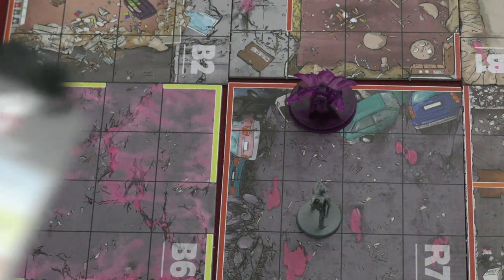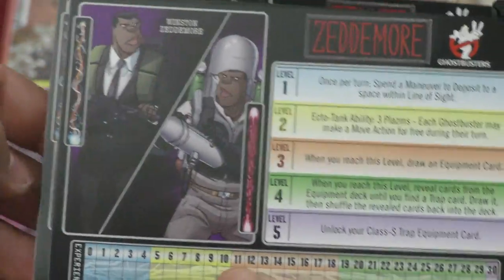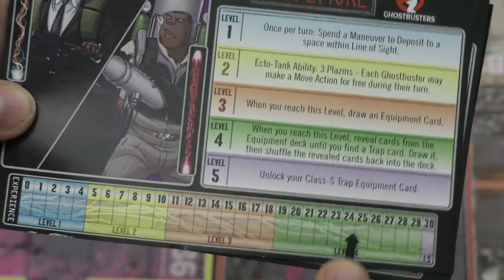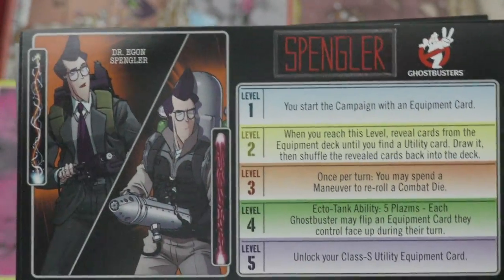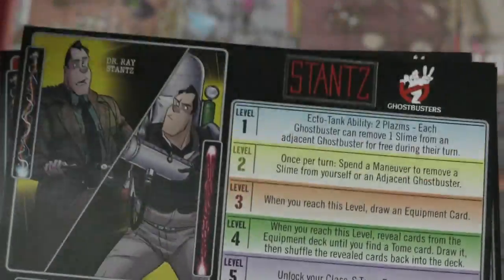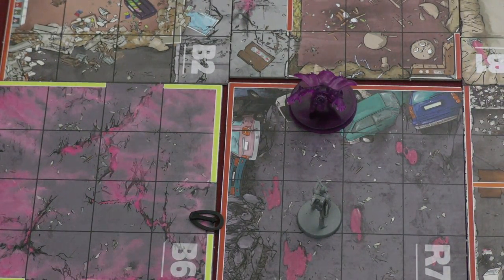Equipment like the ecto-defibrillator will be better depending on what level you are — say, level three. So let's take a look at the different characters. Here we have Venkman, Spengler, and Stantz. Each character has little clips at the bottom that you move around. When you kill ghosts, you get experience as you capture them, and as you go up in levels you get special abilities. Each person starts with a level one special ability and can get all the way up to level five, where you'll get a very special piece of equipment for your character specifically. This is not necessarily a campaign game — you can play through three scenarios in a row and go up levels, but that's basically it. On the back it tells you more about that Ghostbuster.